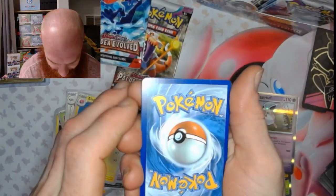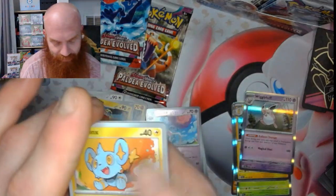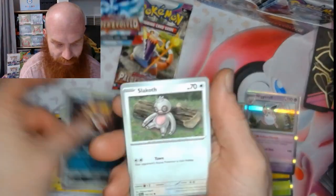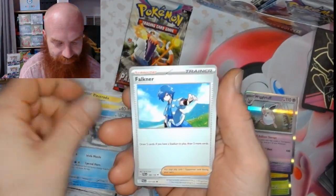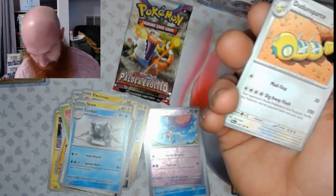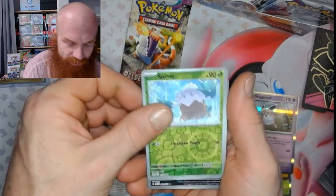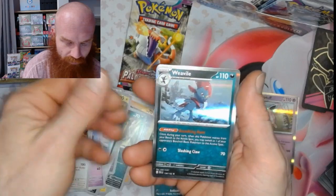Boy, this printing just looks terrible, man — you have the print lines everywhere. Alright, we've got a Shinx, a Nimble, a Maschiff, Slakoth, Sandaconda, Dipplin, Falkner. Hmm — hold on baby, I'm not done. Dundunsparce, Snover, Maschiff, and a Weavile.